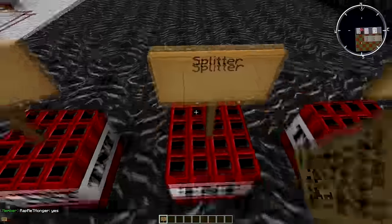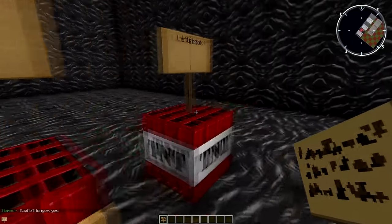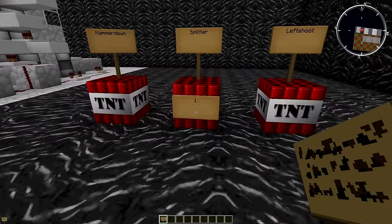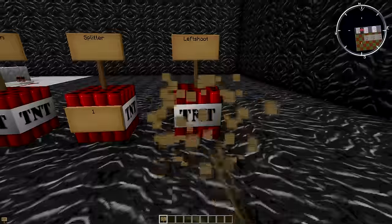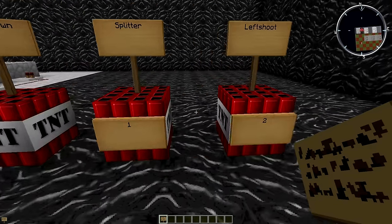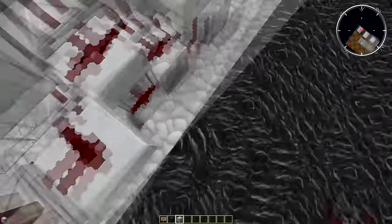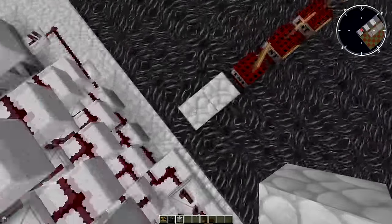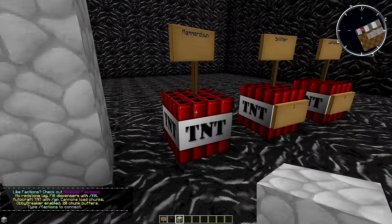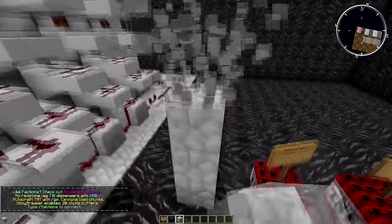When it does this, one explodes first. What it does is split these two away from each other — not a far distance, maybe like half a block — and then the left shoot blows up instantly after the splitter. That is what allows the hammer down to fly over here and burst down there, and that is kind of how it is working.